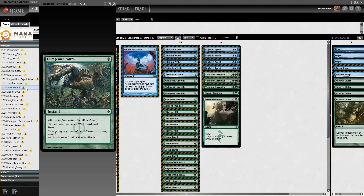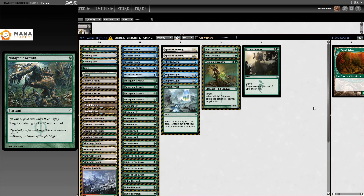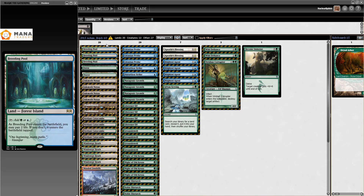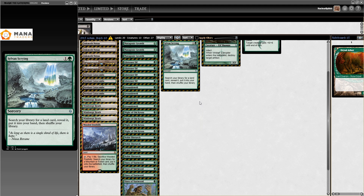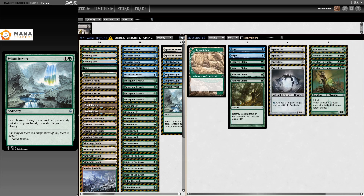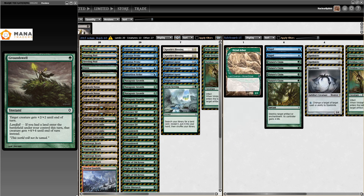We go to 2015, where we have Adam Boyd, and this is a list from a GP Omaha Top 16. You can still see — we're four years into this now — and these lists are basically still the same thing. It was good in 2011, still good in 2015. Sylvan Scrying makes a reappearance, but for the rest, yeah, just very standard stuff, still just winning. In the sideboard, also nothing that special — Dispel making an appearance, but 2015 decks just keep on trucking.